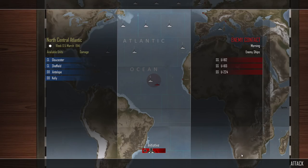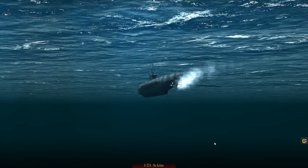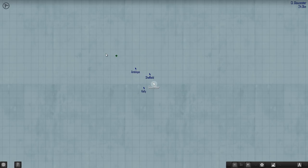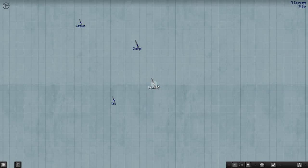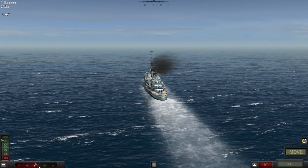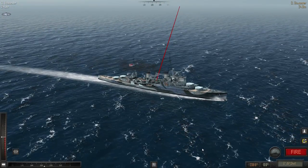Meanwhile, the Gloucester, Sheffield, Antelope, and the Kelly have been attacked by a small wolf pack: U-182, U-183, and U-224. Which will they go for, the Gloucester or the Sheffield? No torpedoes fired - from any of them. That was interesting. So we know we've got to deal with one of the subs behind us. Let's have a look. Yes, there they are. We'll just start moving in a zig-zaggy pattern to do our best.